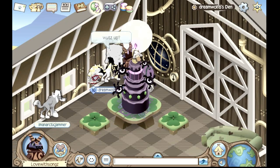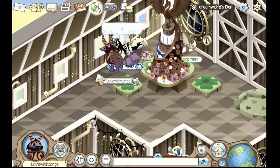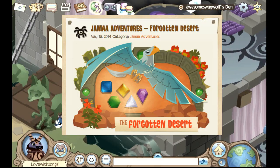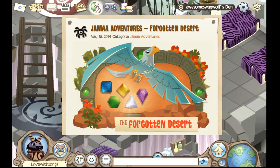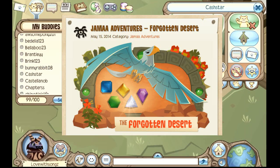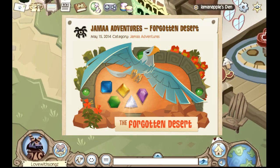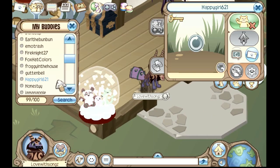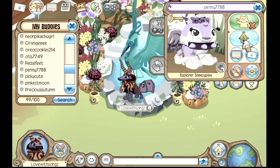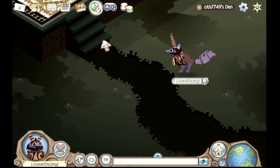My last tip for getting a lot of gems is to play the Eagle Adventure. You may not hear a lot of people telling you this, but if you play the Eagle Adventure and you're trying to get a spike or something, you can get gem chests in there, and you can also recycle the stuff you don't want after you're done — so either way you're getting a lot of gems.